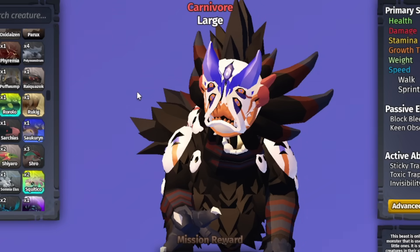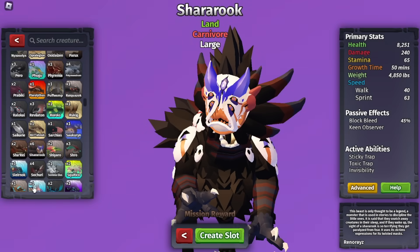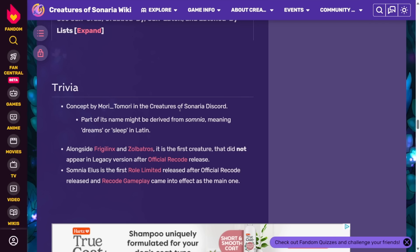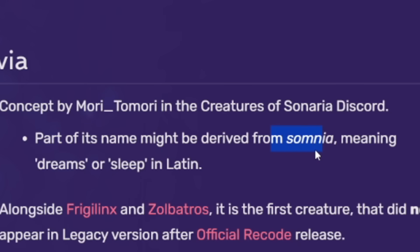I think my strategy is working out pretty well. And I know this doesn't sound Japanese, but Somnia Iwa sounds like it means something. This was actually pretty obvious — I don't know how I didn't figure this out by myself. Somnia means dreams or sleep.